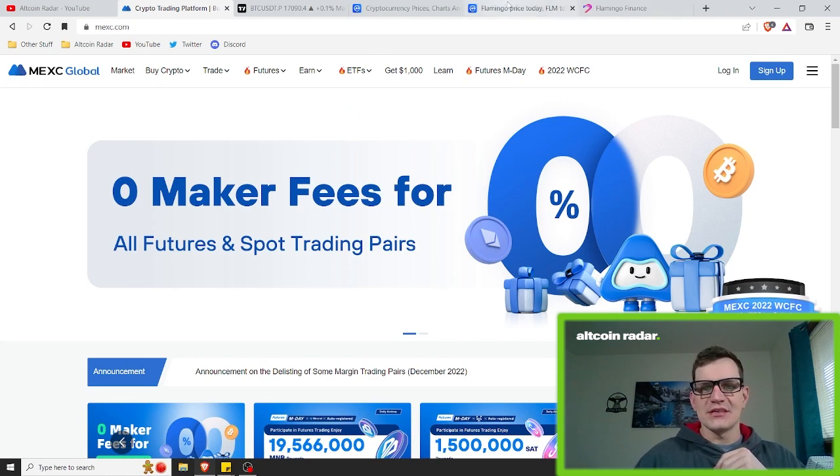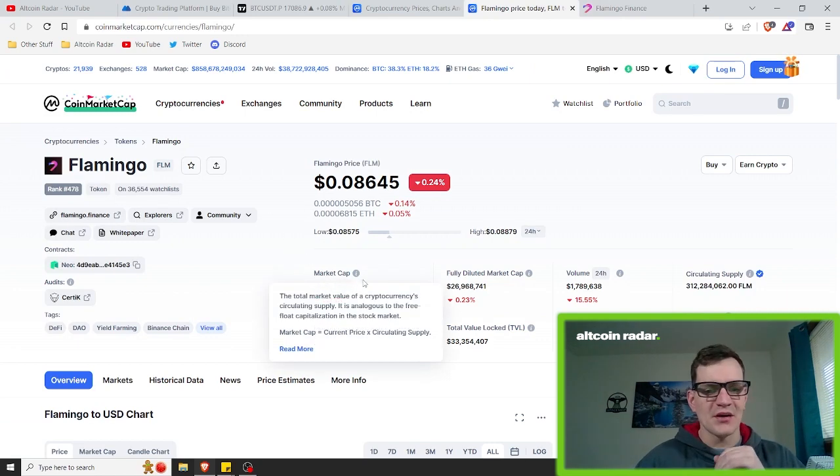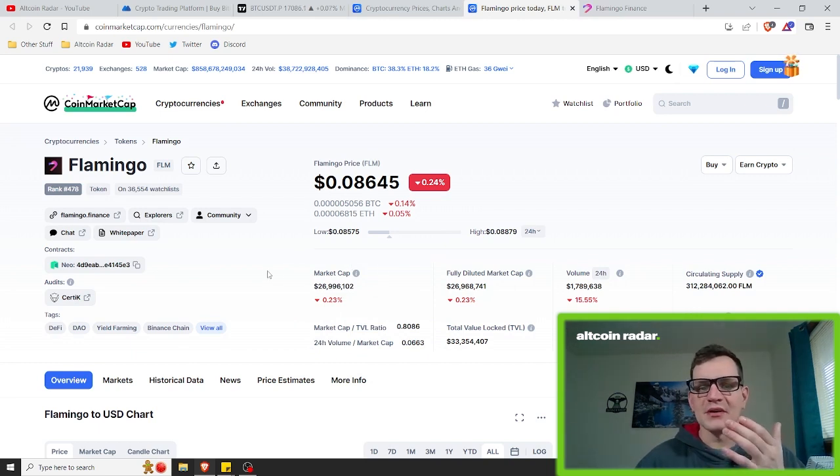As we can clearly see, Flamingo Finance is an extremely low market cap project. If you're familiar with my videos, you already know I talk a lot about investing into projects that are low in market cap. This project has a market cap of roughly $27 million right now. For those of you who are familiar with holding low-cap altcoins like this, they usually make pretty decent gains in bull markets, so you definitely don't want to be sleeping on a project like this.